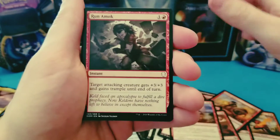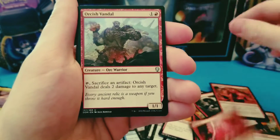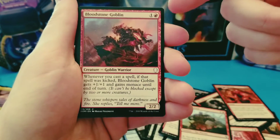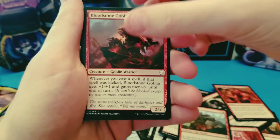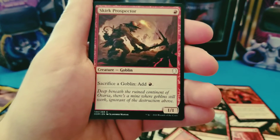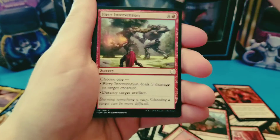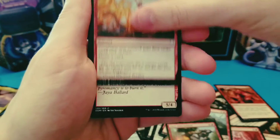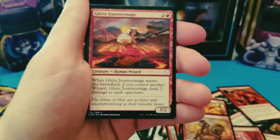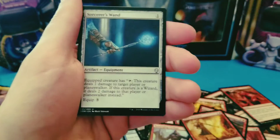I guess I'd be looking for a Skirk Cross Specter in here — it's a good deck. When rotation happens, which will be in the fall, I'm going to want to go mono red goblins as the deck. So this card is really good because it's mana — anything that produces mana is going to be a good thing. Now I'm kind of excited — we can get Mythics, so I'm excited to see what our rare is going to be.